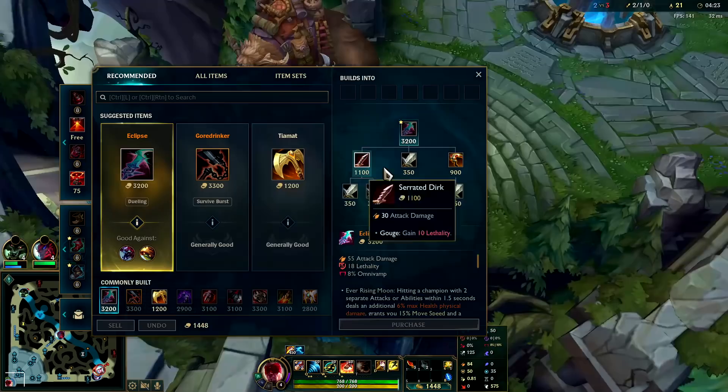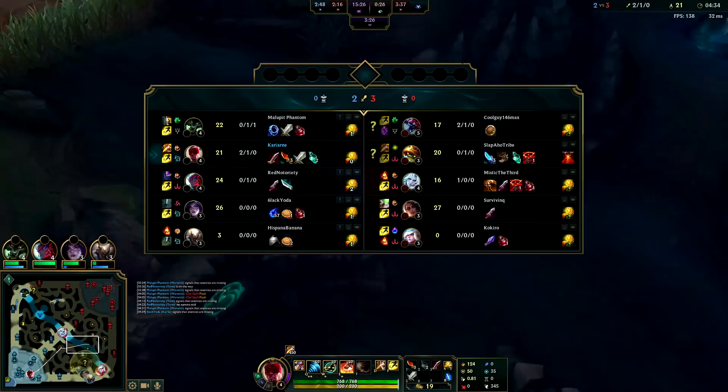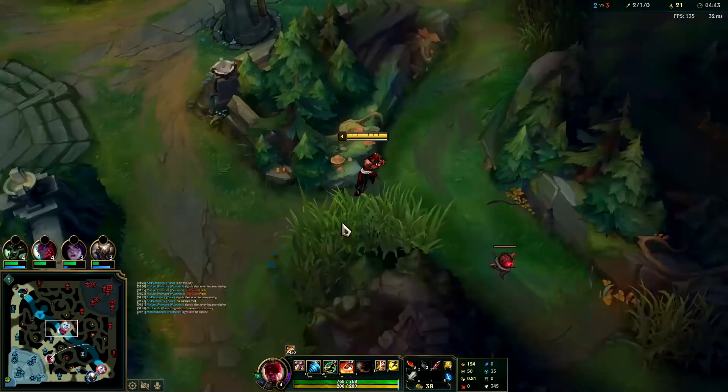We'll back and get our Serrated Dirk. We have free boots right now, we still have our flash. At the very least, we can revisit top lane. We just saw Rammus bot lane. I assume he already took bot Scuttle. I'll run Raptors and try to push into his Raptors and kill him there — potentially even kill mid lane.